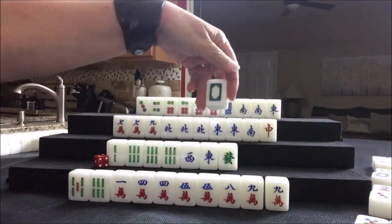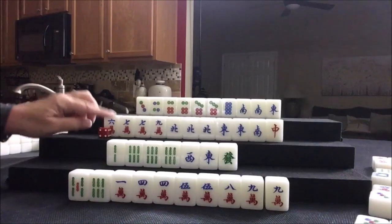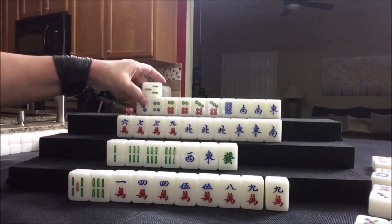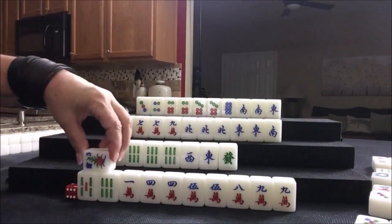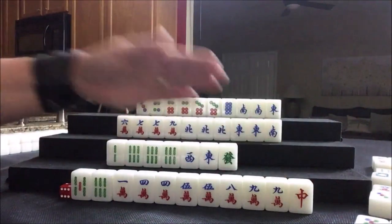White dragon — there are two out, let's throw that. Drawing for West. Six crack — we'll keep it. Let's get rid of the red dragon. And now we'll draw for North. Three bam — that would be a discard. Drawing for East. Flower — no value. Red dragon — there are two out, but we could use it as a pair. Let's get rid of the five bam.